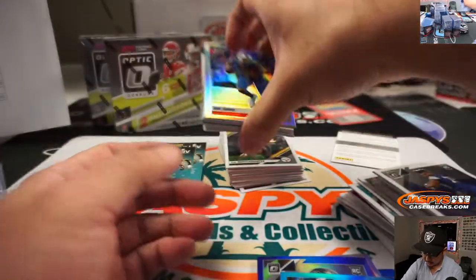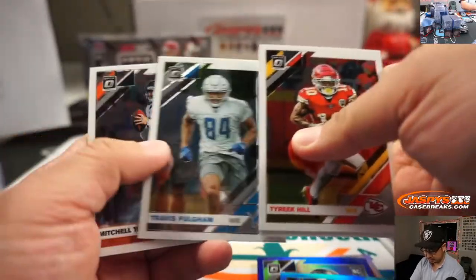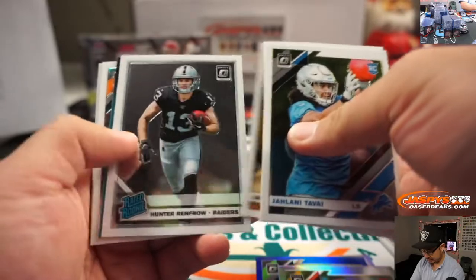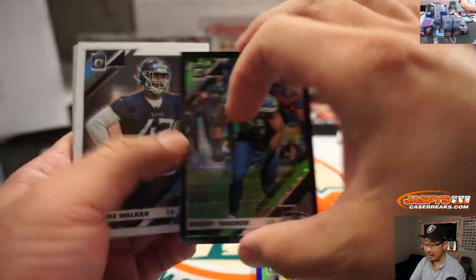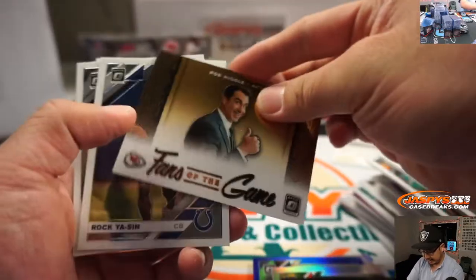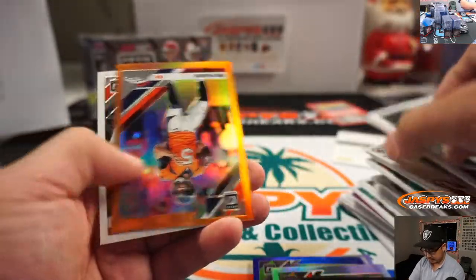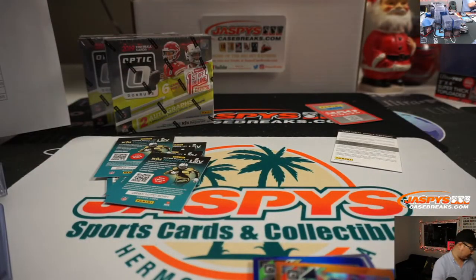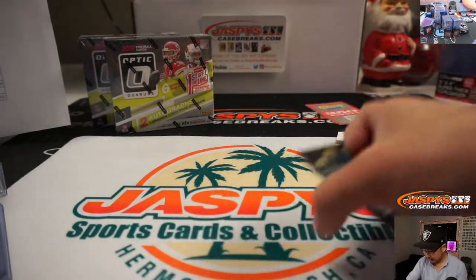Hashtag good for the hobby. Zay Jones hollow. Got Dak Prescott — big game for him tomorrow. Juan Thornhill rookie hollow. There's Renfrow. Bobby Wagner 3 out of 25 — that's pretty cool for Jay and the Seahawks. Rob Riggle goes to Kansas City. Joe Flacco to 199 and Mike Edwards.